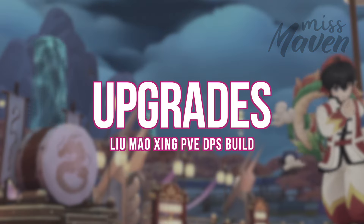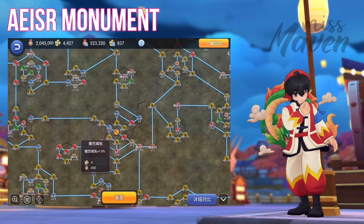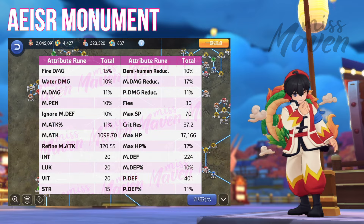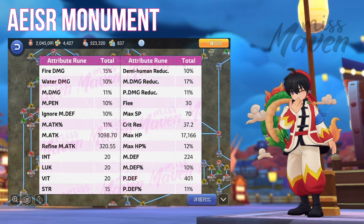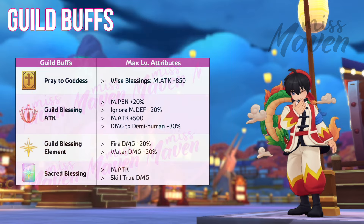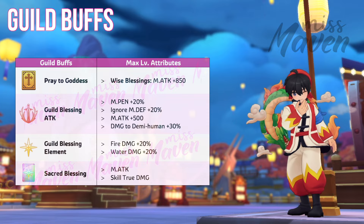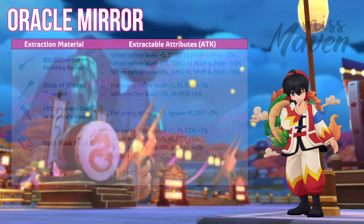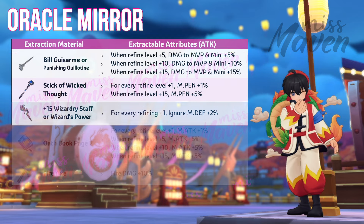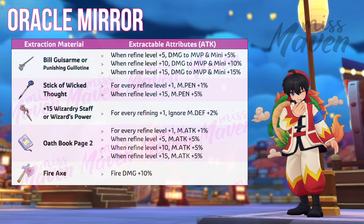Here are the other upgrades you can invest in to further boost your damage. For Acer Monument, activating all nodes grants 15% Fire Damage, 10% Water Damage, 11% Magic Damage and Magic Attack, and 10% M-Pen and Ignore M-Def. For guild buffs, maxing out your Blessings and Prayers grants additional raw Magic Attack, Ignore M-Def, M-Pen, and Fire Damage. For Oracle Mirror Extract, the options are Bilgus Arm for Damage to MVP, Sick of Wicked Thought for M-Pen, Wizardry Staff for Ignore M-Def, Oath Book Page 2 for Magic Attack, or Fire Axe for Fire Damage.